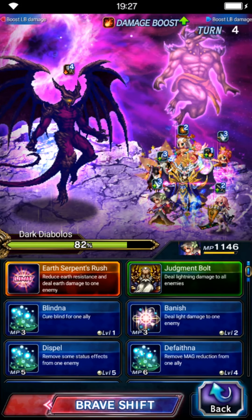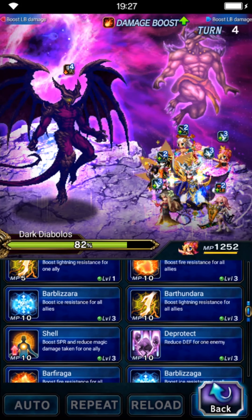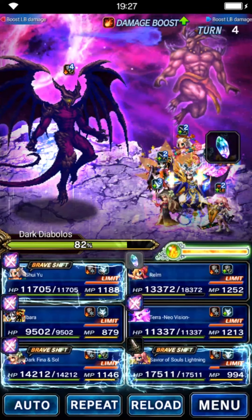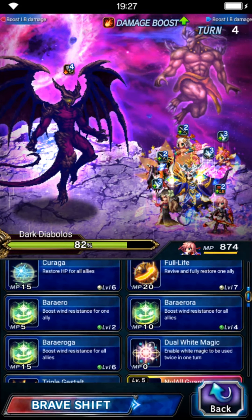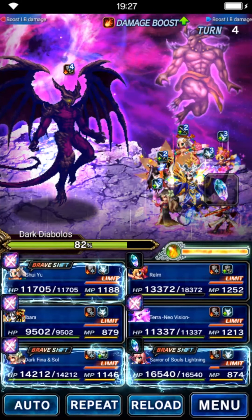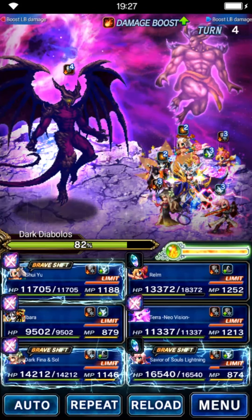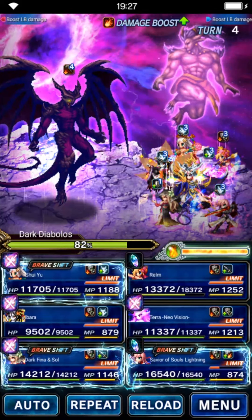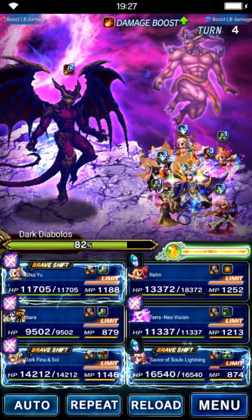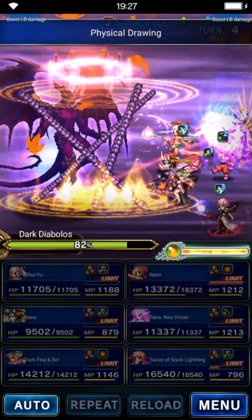Rem will triple cast Absolute Mirror of Equity chaining move — triple cast is still available this turn because we used cooldowns last turn. Savior Lightning shifts back to her normal form and triple casts the Absolute Mirror chaining move. For the order: send Terra first, then two seconds later send the front line, and two seconds after that send the Absolute Mirror of Equity chaining move.